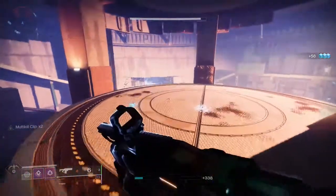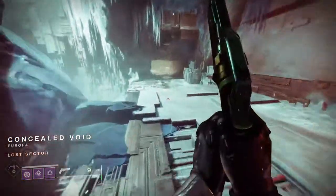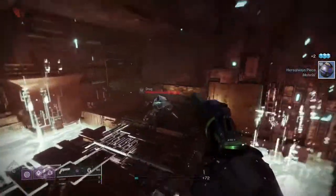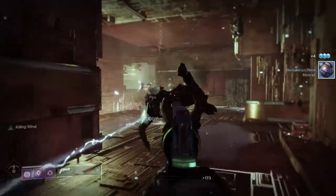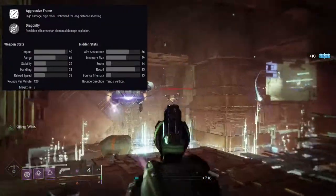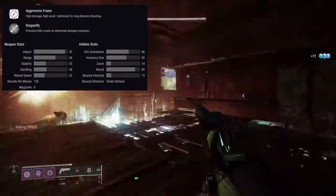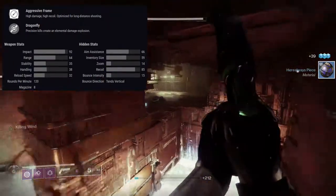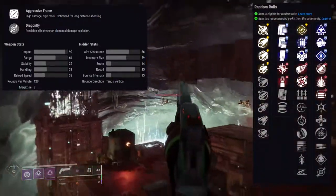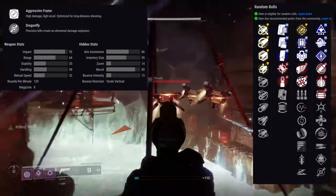The last weapon is Bottom Dollar — this is the one that everyone wants for good reason. It's the only 120 in the energy slot aside from the trials weapon, but trials isn't happening apparently, so there's that. Bottom Dollar is just gross — it's really nasty, especially some of the rolls you can get. It's a 120 in the energy slot, void damage, so it pairs well with Warlocks running the Nezarec's Sin helmet, which is part of the reason I want to farm this.